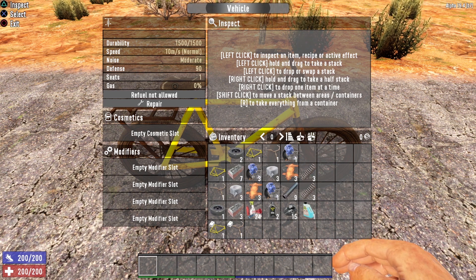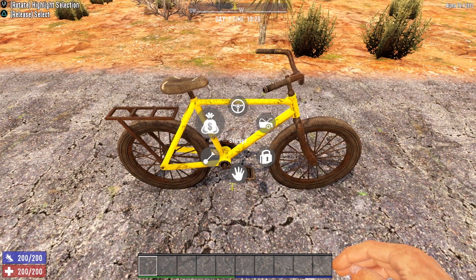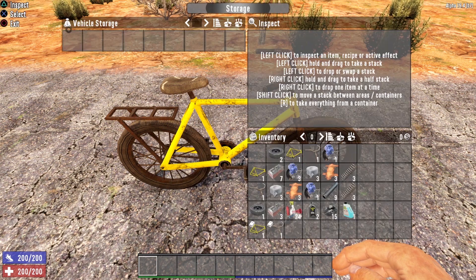Instead of using gasoline to power this vehicle, you actually just use your stamina bar, and we'll demonstrate that in a little bit. Another great feature of the bicycle is its storage capacity. You can open up its storage and you'll notice that you gain a little bit of storage with the bicycle. It's not much, but any extra storage is better than no extra storage.